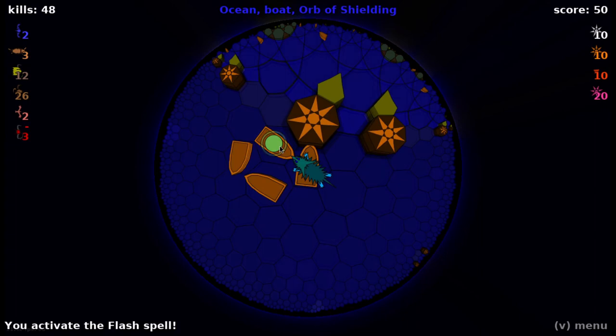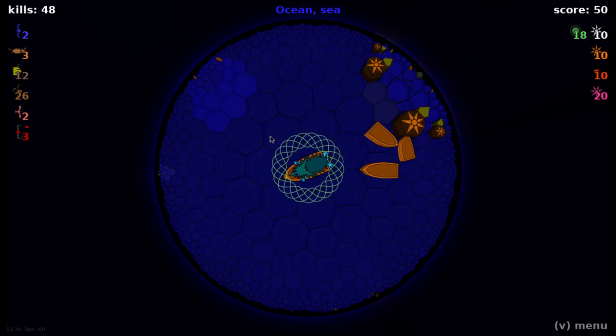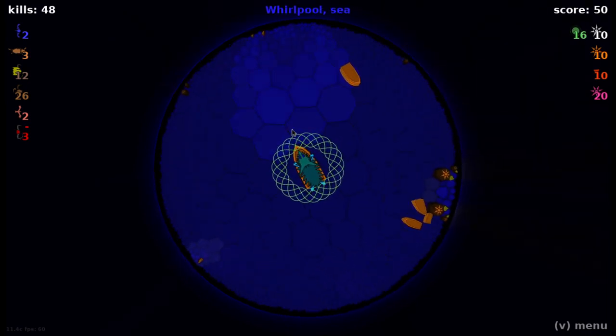We can use that orb of Flash a little bit effectively. We have an orb of shielding right here — that is very handy. The whirlpool is actually something I have been practicing live, and I've gotten a lot better at it. I have learned a lot of strategies for it. That said, I do want to be mindful of the time, and so I'm going to be looking around for an orb of safety, and we will take on the whirlpool in the next episode. So, until then, thank you very much for watching, and have a great rest of your day.